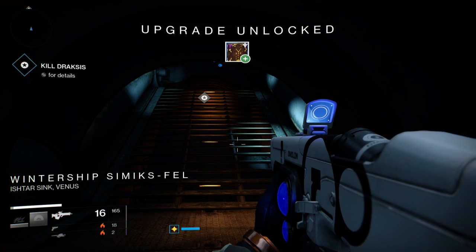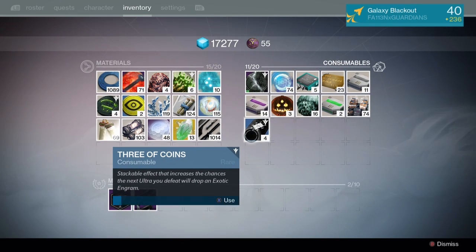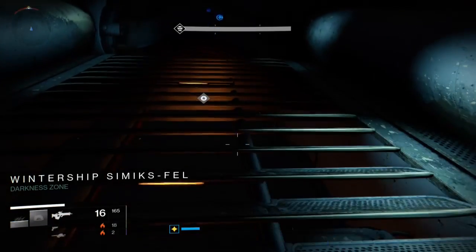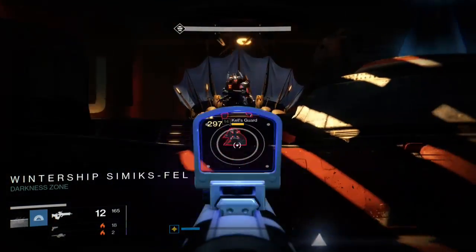Killing yourself with the rocket means you restart from a checkpoint, but Draxxus is already dead so he'll drop all his loot. This way you don't have to redo the whole mission — you can kill him repeatedly. Every time you respawn, make sure to use one of your Three of Coins to keep the exotic drop bonus active.